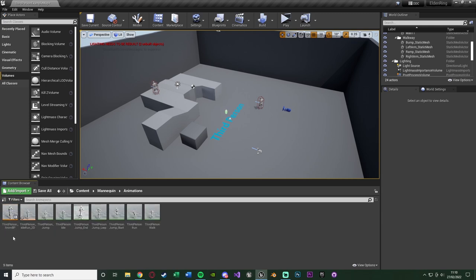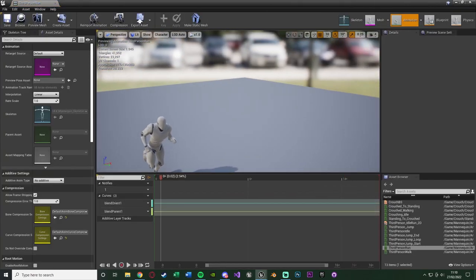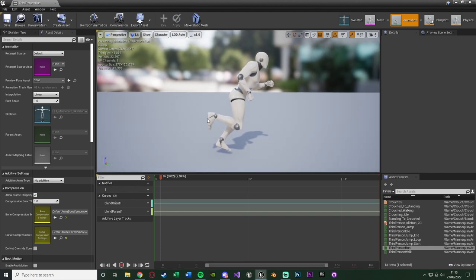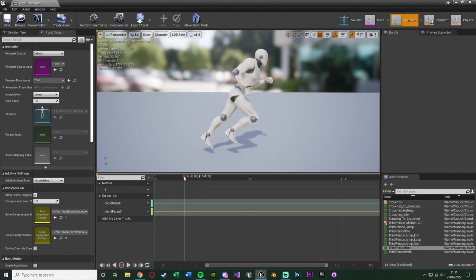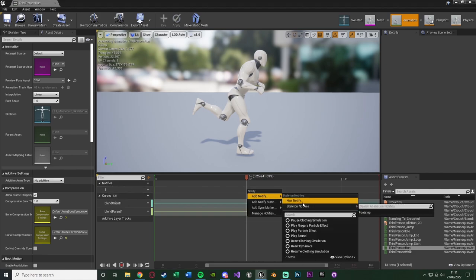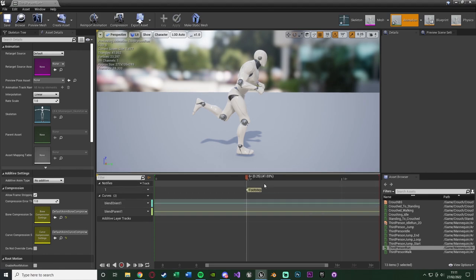For me that's going to be Mannequin > Animations and I have all of mine here. I'm going to start with the third person run animation. I'm just going to pause it and move into a position where I'm side-on so I can see it at the perfect angle. Dragging the timeline along, what we want to do is find when the foot hits the floor. So I'm going to right-click in the notifies channel up here, go to Add Notify > New Notify, and I'm going to name this one Footstep. Now we have a footstep notify here and we're going to move it along to the next footstep.